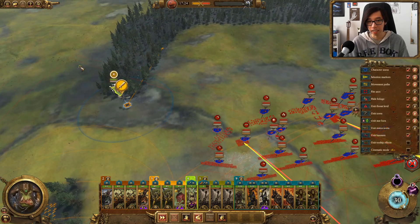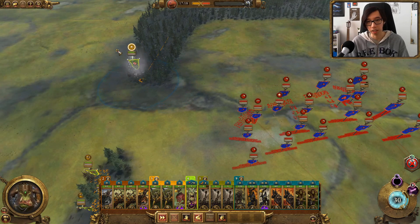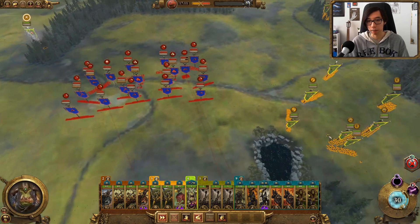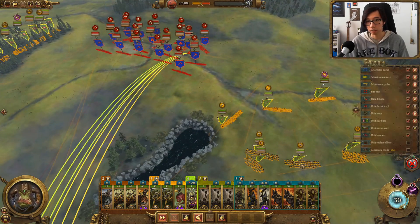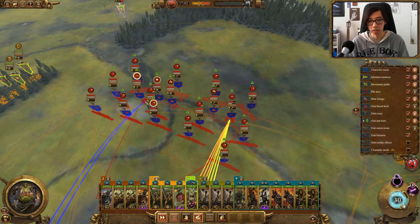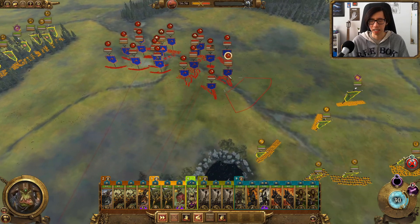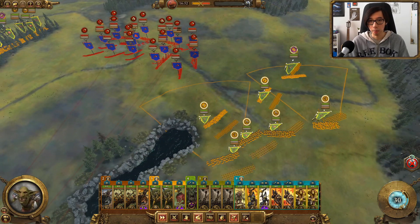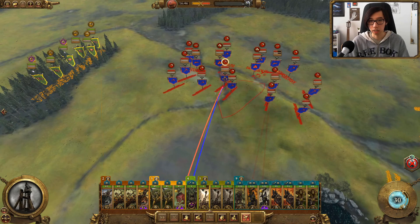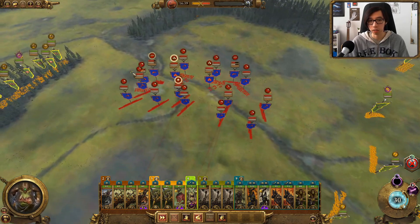It looks like the cannons are actually firing on Azag instead — we'll have to dodge with him. A spell has gone down on him too: Marked by Ulthar. The Ulthar's Raiders are also here. But what this does for us is buy a lot of time — our Rock Lobbers are able to fire away freely. As long as these cannons are trying to fire in on Azag, the Rock Lobbers can take out priority targets like the Thunderers. Our opponent is sort of stuck, and I think we're trading up as long as the Rock Lobbers continue to fire.